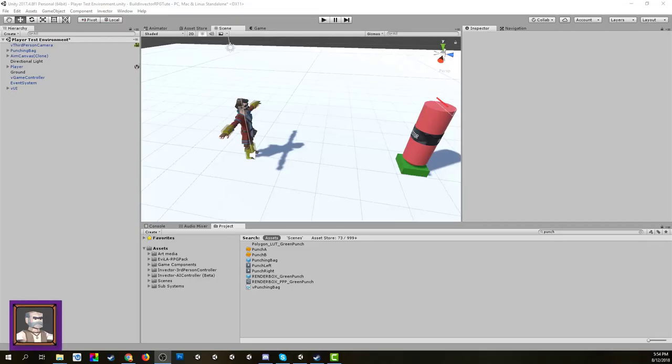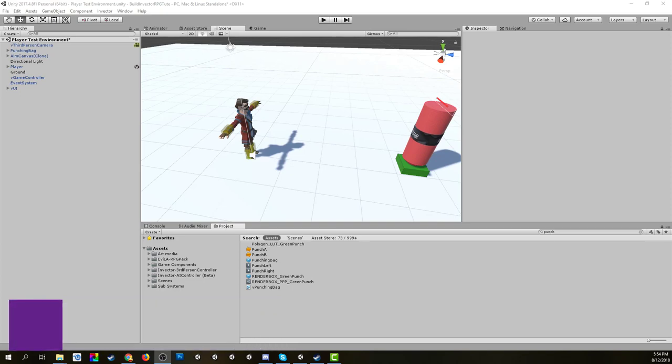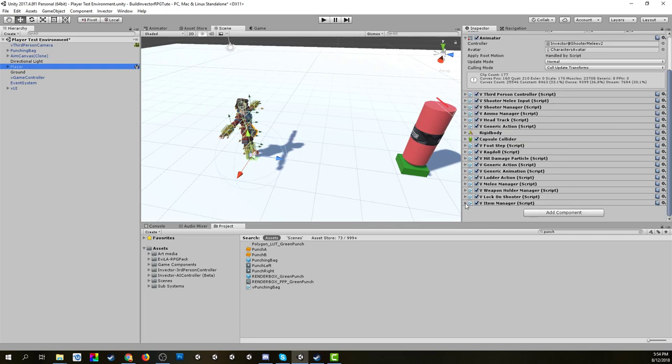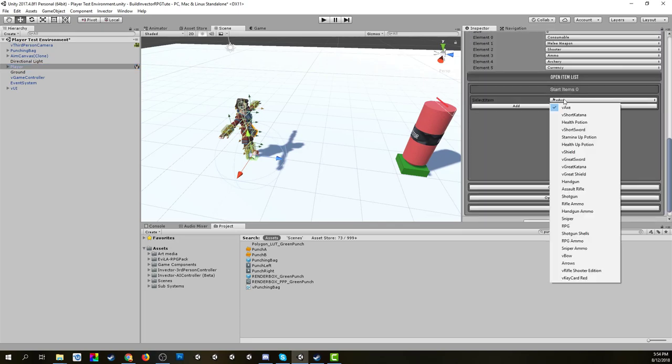Welcome back to the next episode of our Build an RPG series. This time we're looking again at the character controller, but we're going to start putting in some weapons. In the last video we added the item manager, which lets us add things to the player's inventory so they can equip different weapons and items.